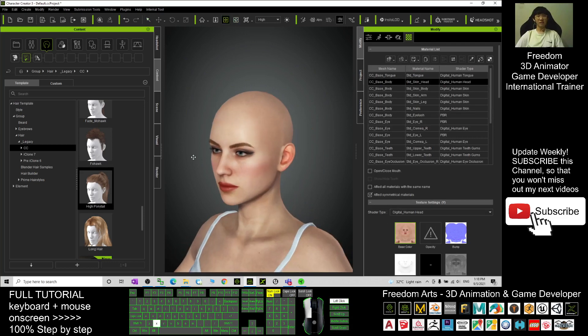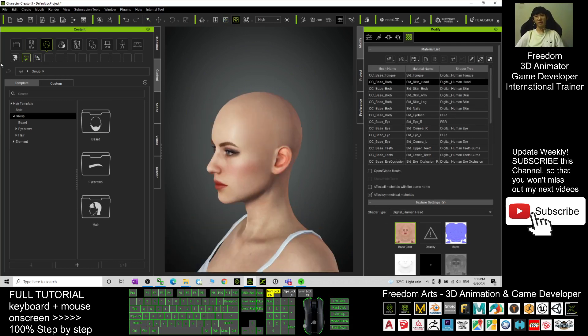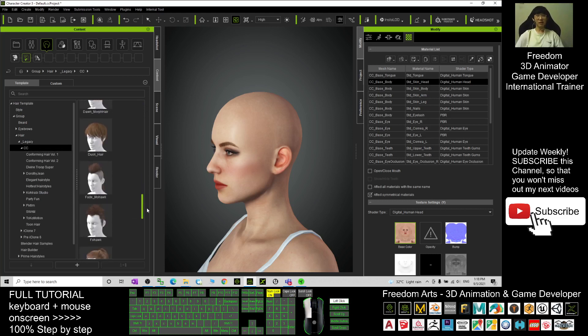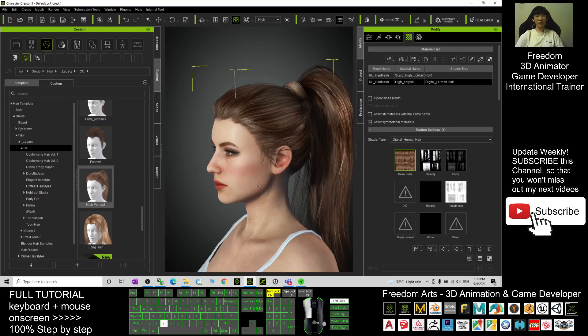I press delete to remove the existing hair. Now I'm going to add a hair — click here, click Group Hair Legacy Collector Creator. I'll just apply a random hair and show you step by step how to change the hair color perfectly. Once you drag it in, you apply a hair style.